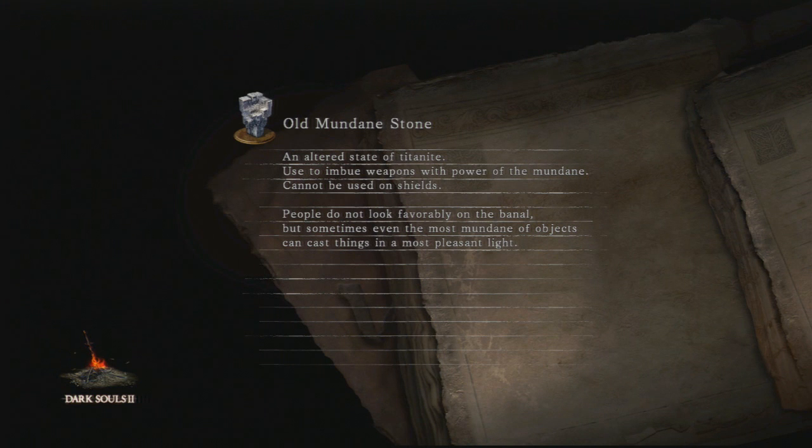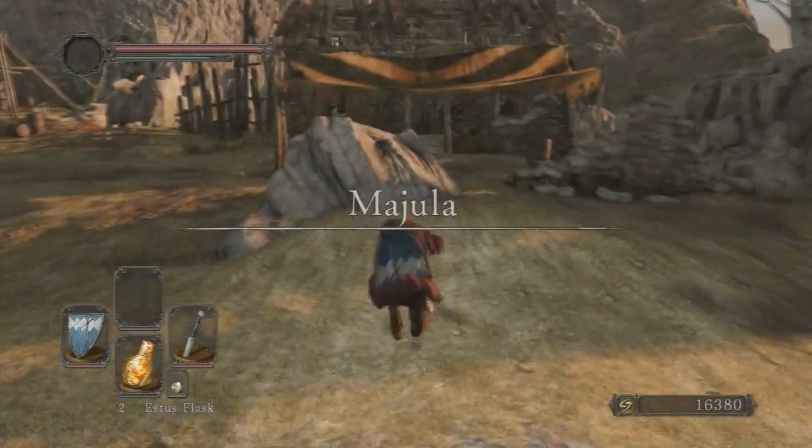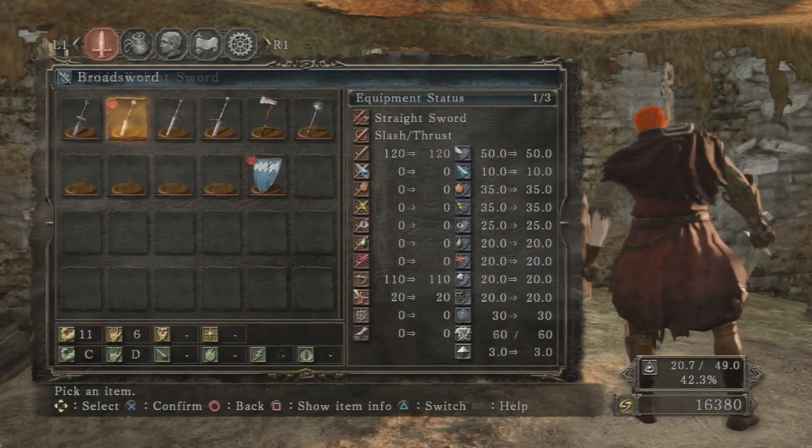I already made a guide for the Pursuer where you could parry him and shoot the ballistas at him, but what people didn't know is it took me a few tries — like five tries, I don't know exactly how many — and I don't want to just be continually doing it. I probably got a little lucky though. So I went ahead and opened up this door.